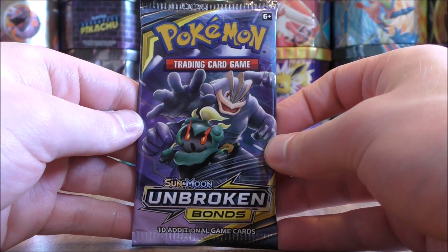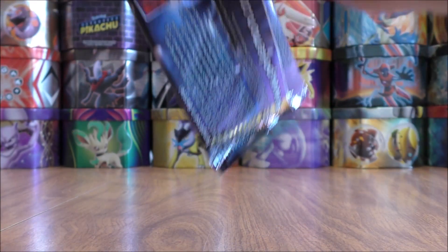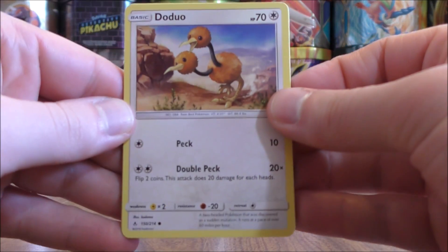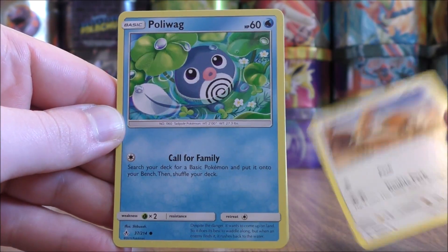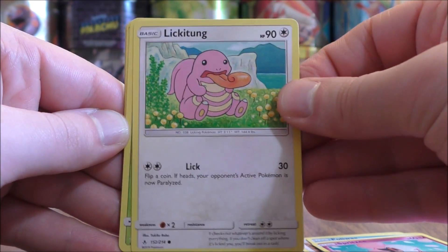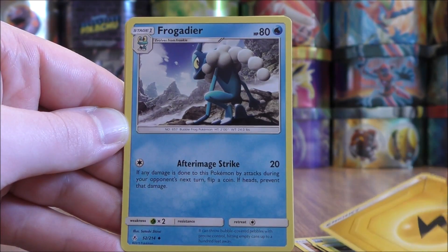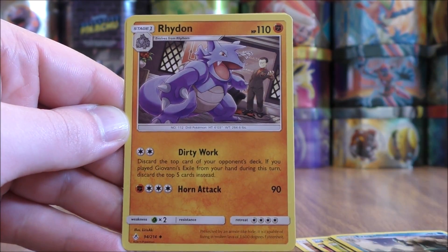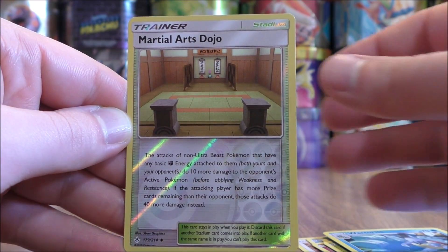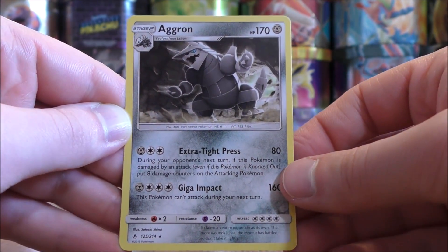On to pack number two — Marshadow Machamp on it. Doduo to start the second pack, Poliwag, Spritzy, Lickitung, Venonat, Lightning-type Energy, Frogadier, Rhydon, Wartortle, a Reverse Holo of a Martial Arts Dojo Uncommon, and the final card would be an Aggron.